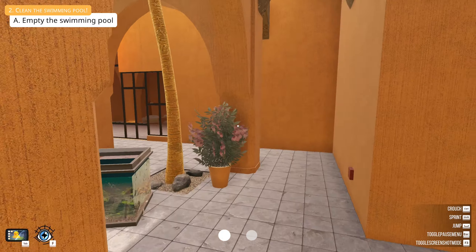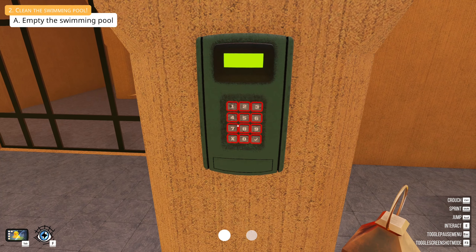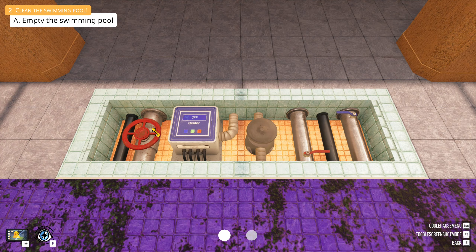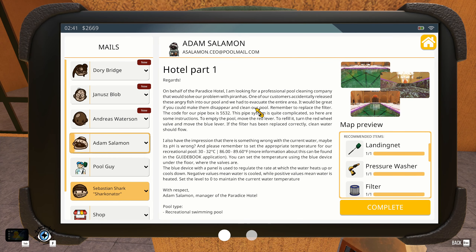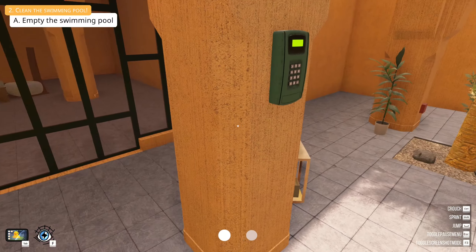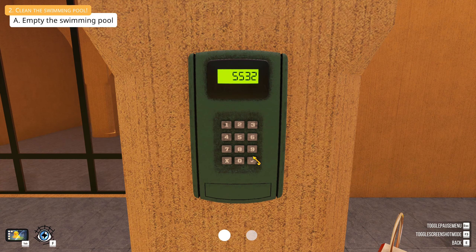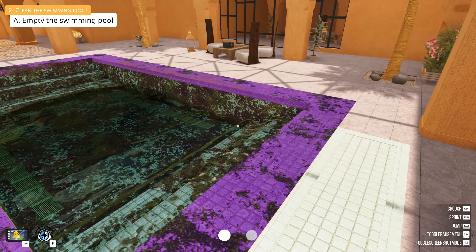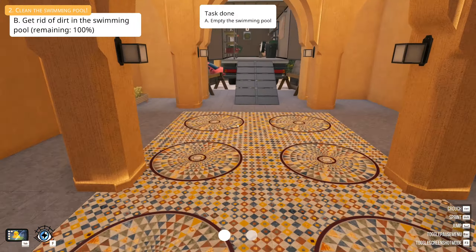Where's the pool room? 5532 is the code. I didn't read the directions — all right, what does it say? Move the red lever. And that empties it. Now we have to clean the pool, just like we've done before.